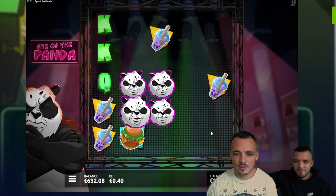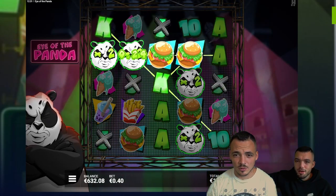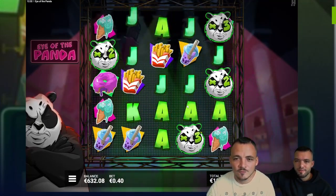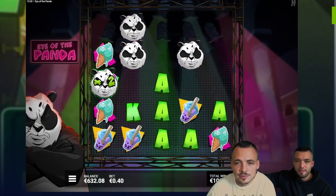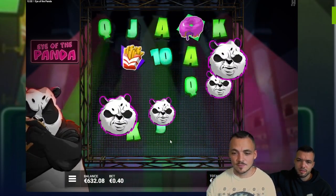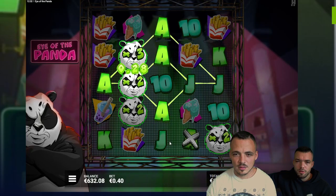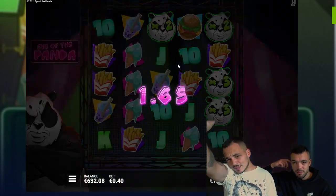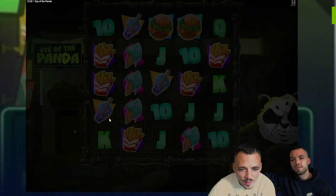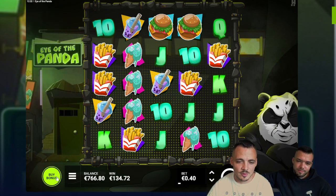A bit of profit. Burgers are connecting, no new pandas. The first spin gave us four, but then... now it should connect. Nice, nice, nice — okay, it keeps going. That's terrible. Profit's good — 54, but we're at the same level where we started.